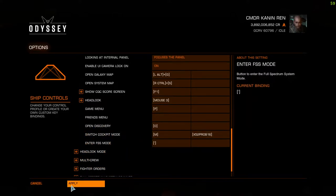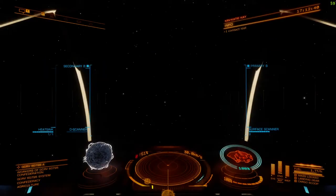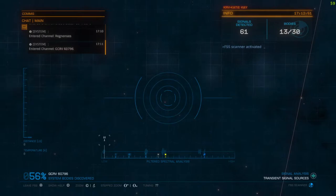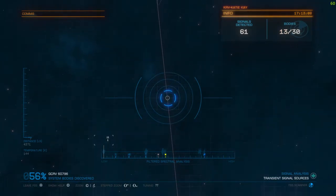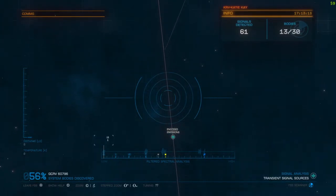Once you've jumped into a system, you can enter the FSS scanner by pressing the apostrophe key, and you'll be presented with this screen. Now this can be somewhat daunting, but essentially you tune in like you would on a radio to a station. The extreme left is transient signal sources, which come and go. Let's see if we can find one — just move it around with the joystick. Zoom in — that's an encoded emissions source.